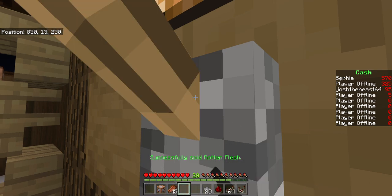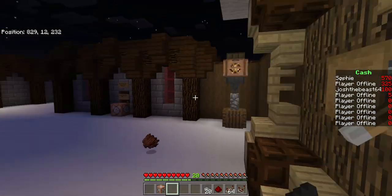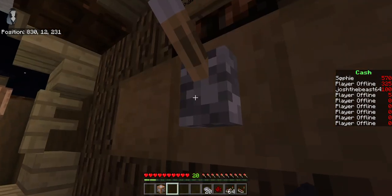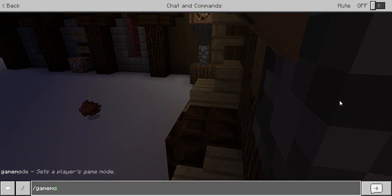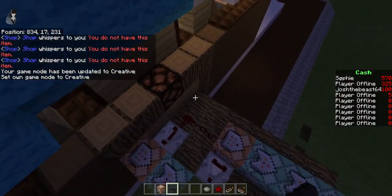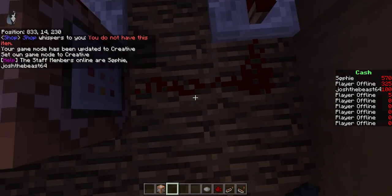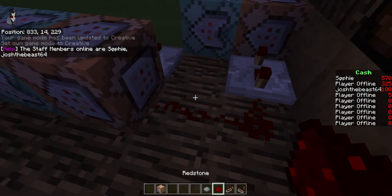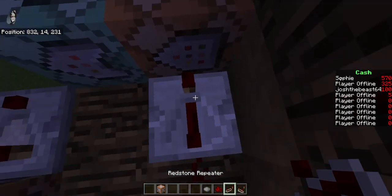I'm just gonna wait till I get about a hundred cash. Okay that's all I need for now. So now let's see what happens: 'You do not have this item' — so I can't do it without the item. Let me go to game mode creative and show you guys how to do this. Here's where the button is, and here is where the redstone dust is. Redstone dust links from here, and this is a repeater on the shortest delay.